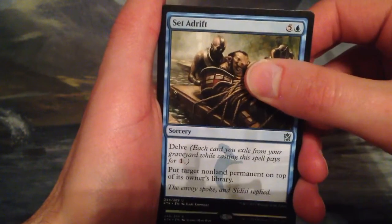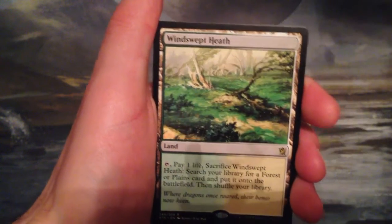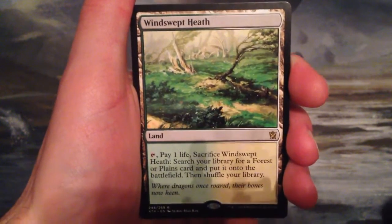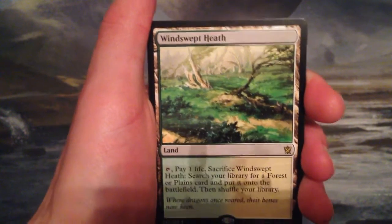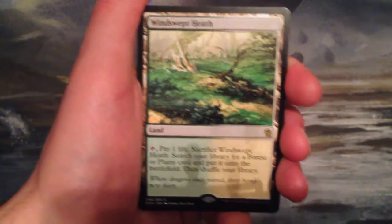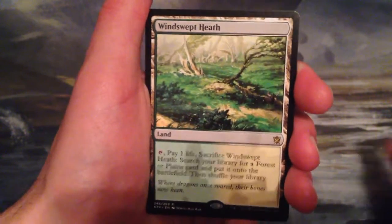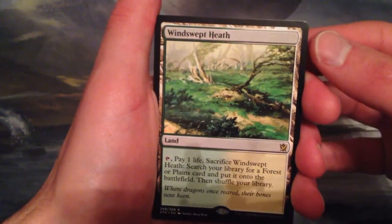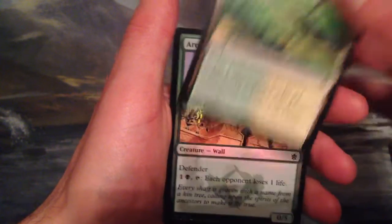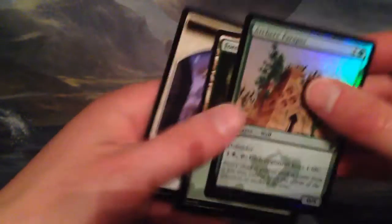And our rare — it is a Windswept Heath! It is a fetchland — it is the least valuable of the fetchlands because they put it in a clash pack, but it is still a fetchland. Windswept Heath: tap it, pay a life, search for a forest or plains, put it on the battlefield. We also have a foil Archer's Parapet, which is a common.